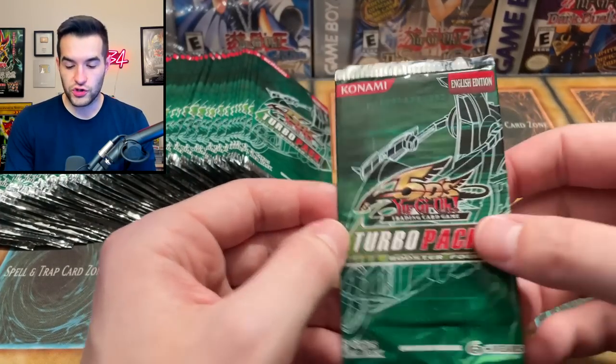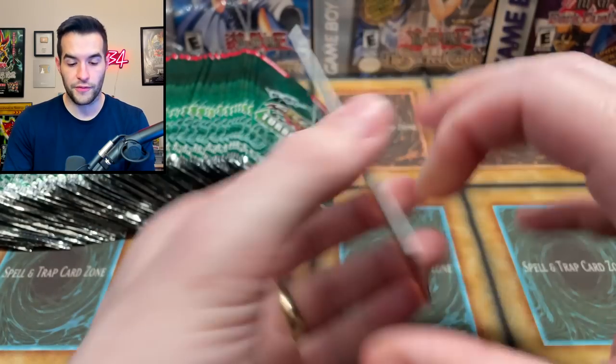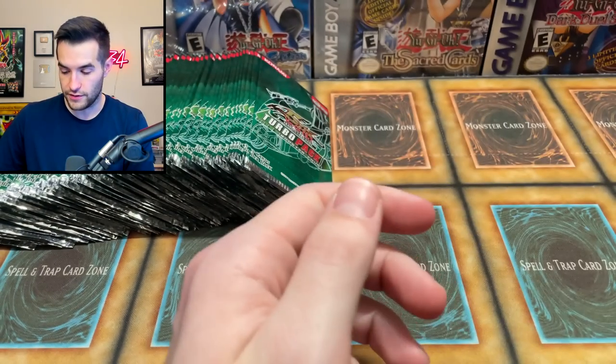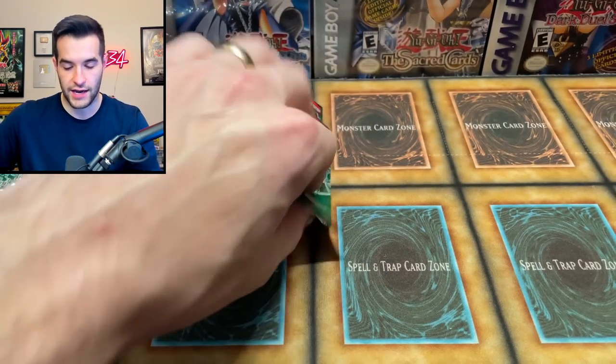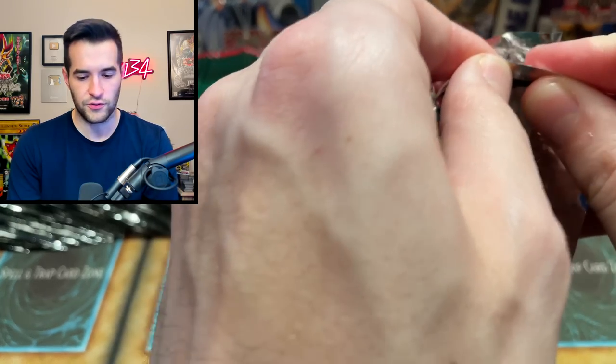All right, so what are we at? Two supers, one ultra. Can we get another Diva? That would be amazing — we're just hoping for a second Diva. Mokey Mokey, gotta get back to it. Dunamis Dark Witch again — not even a dollar unfortunately, even as a rare.